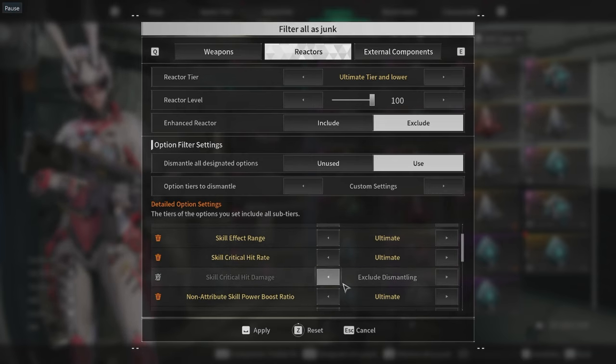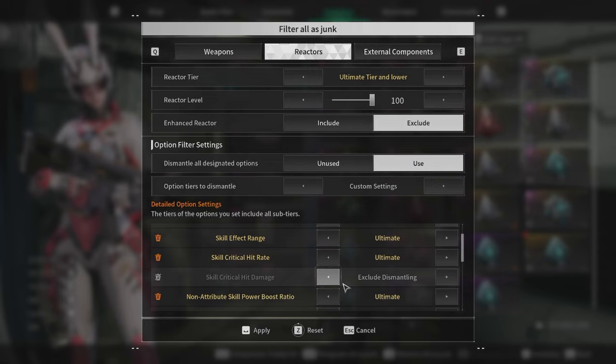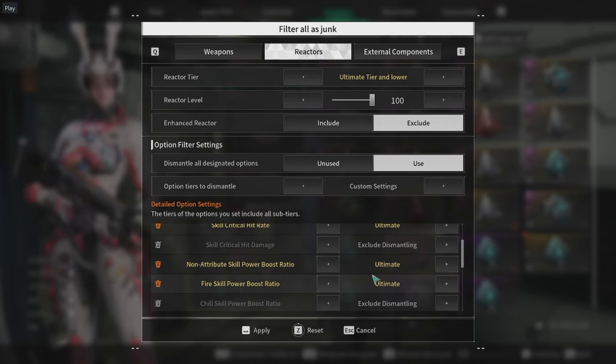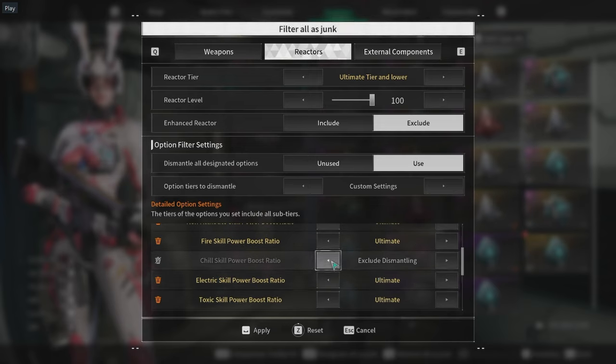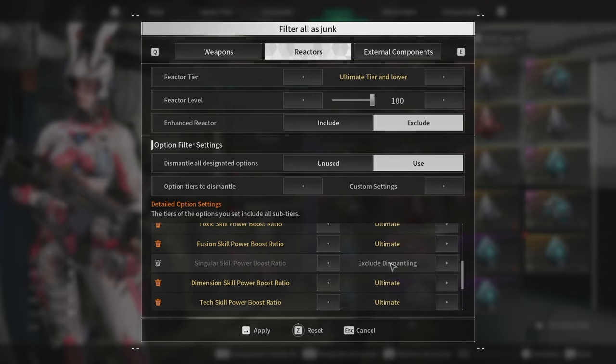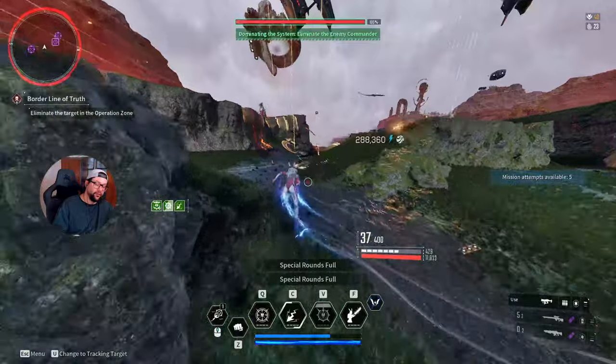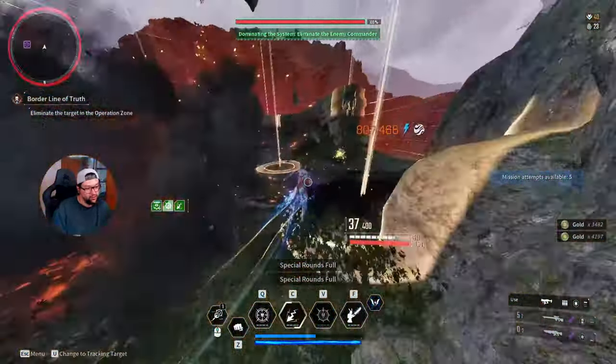If you don't know how to use the filters properly, I made a video explaining how to use filters for reactors. To keep it short: I recommend looking into Skill Critical Hit Damage as a secondary stat. The most important stat is Additional Attack Against Colossus. You can also uncheck and keep 'Exclude from Dismantling' for chill reactors — a Chill Skill Power Boost Ratio or Singular Skill Power Boost Ratio could be nice if they roll together with Additional Skill Attack Against Colossus.